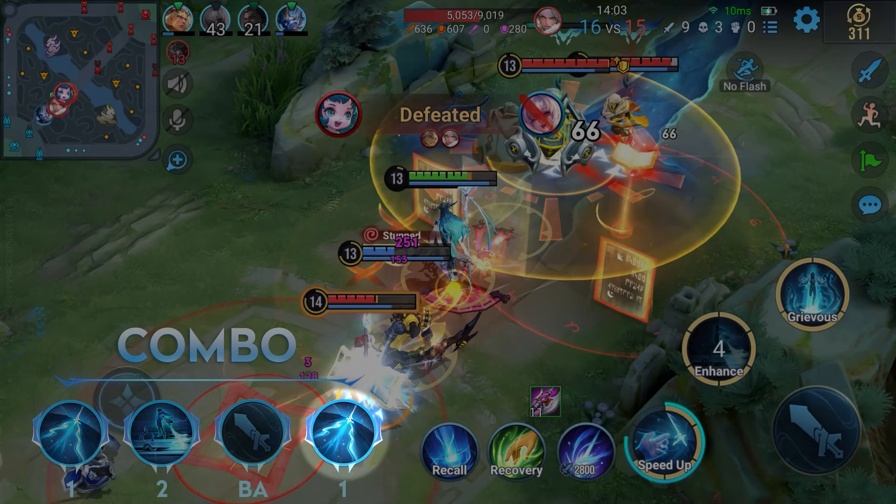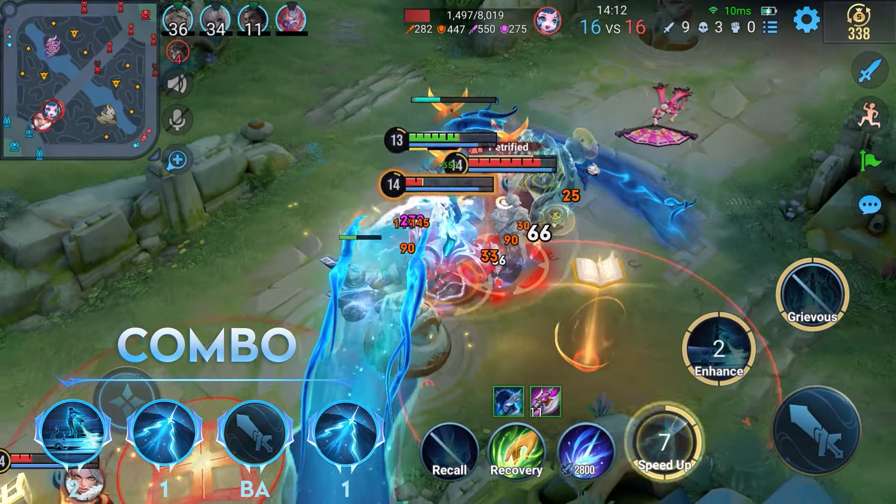Enemies are controlled with spirits and then killed at low health. When at a disadvantage, use Skill 2 to mark enemies, then use Skill 1 and walls to deal damage, and kill enemies at low health with Skill 1's phase 2.